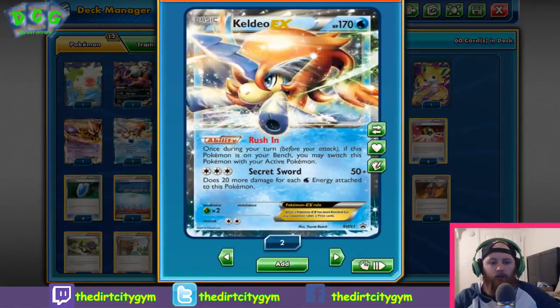Next up we have Keldeo EX. We're not really attacking with Keldeo — he's got the ability Rush In, which lets you switch him with your active once during your turn before you attack. Rush In really helps with status ailments — whether it be paralysis, poison, or sleep that's keeping your active Pokémon from retreating. You can Rush In with Keldeo, put a Float Stone on him — or even Dark Energy if you have Darkrai in the field — and get that free retreat, getting the Pokémon you want up in the active.